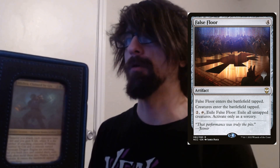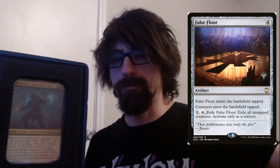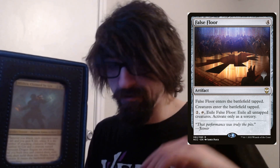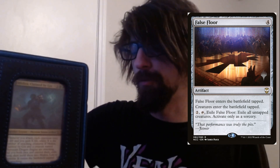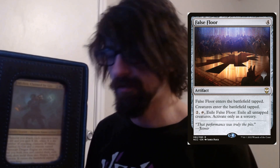I have Feldon of the Third Path in here — it's really really good. The reason I run it personally is because one of my playgroup members likes playing Avacyn, which gives indestructible to all creatures. She has vigilance so she can't be tapped, so this will punish that — it exiles rather than destroys, so you can get rid of indestructible creatures. It's a four-cost artifact that enters tapped. On your next turn, pay two to exile all untapped creatures — activate only as sorcery. Whenever you swing with Mishra, he gets tapped, so you can activate it and punish your opponents.